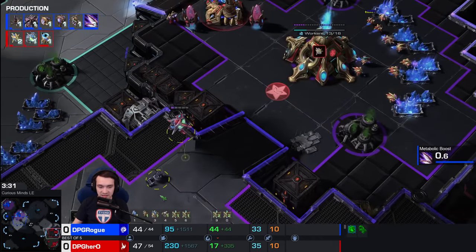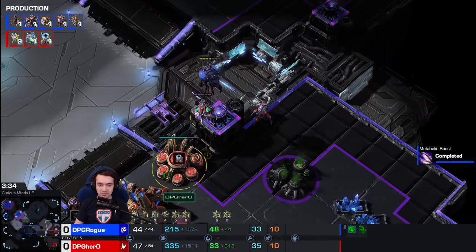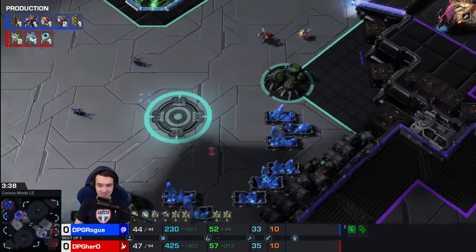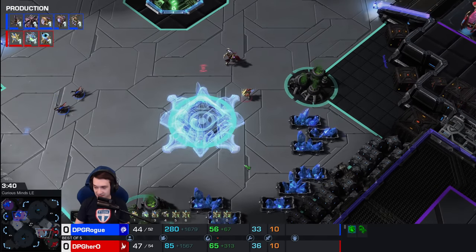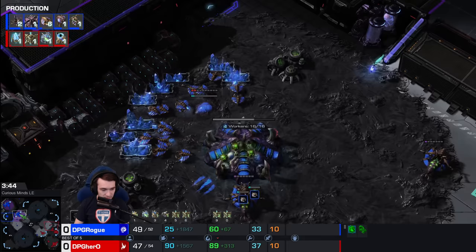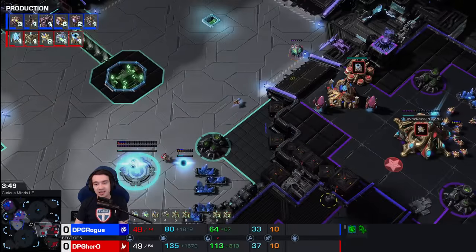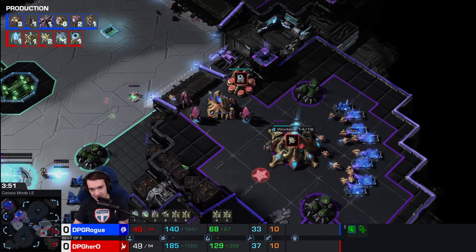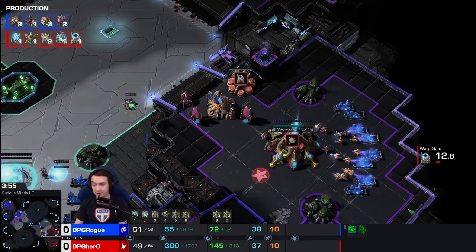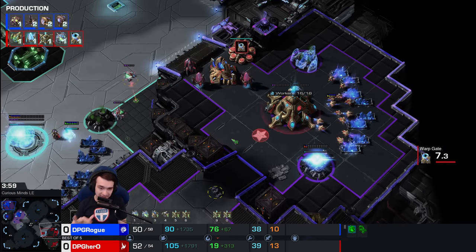He's got an Oracle coming in. We'll give high ground to the Overlord — the Ovie obviously might die, actually. The Oracle is revealed here, laying in towards the third. He's able to block the hatch with the pylon scout if he builds it there. I like Zest's take on pylon placements, which is just send another probe. The way Zest does it, it took exactly three minutes, but I think it's relevant.